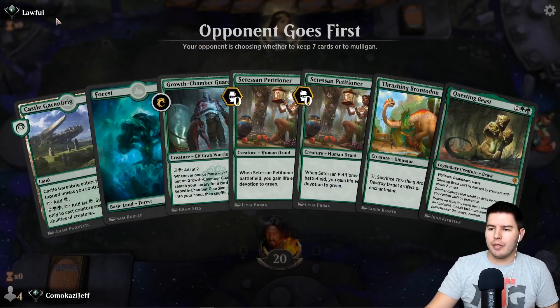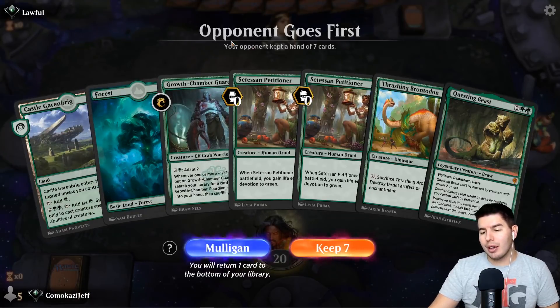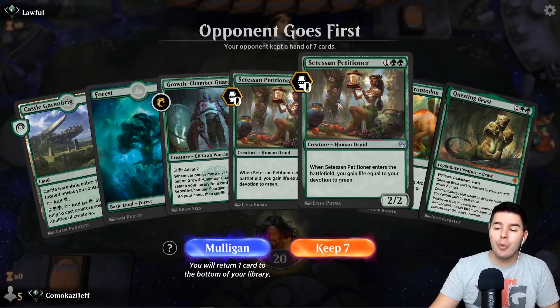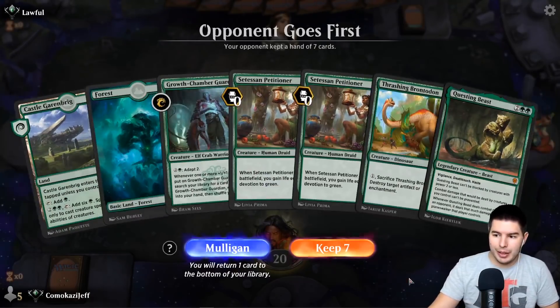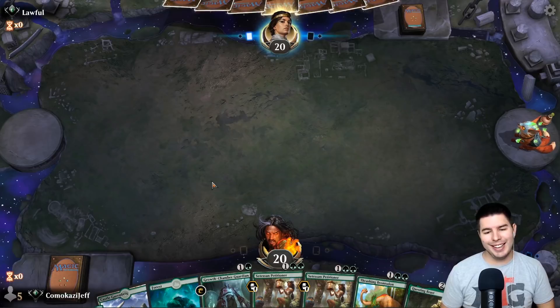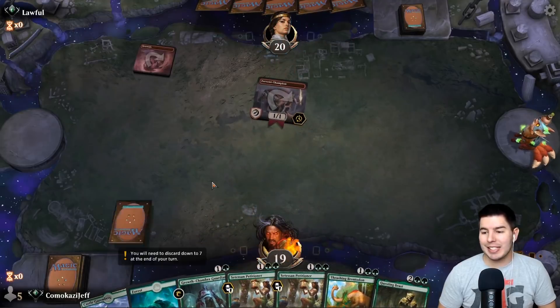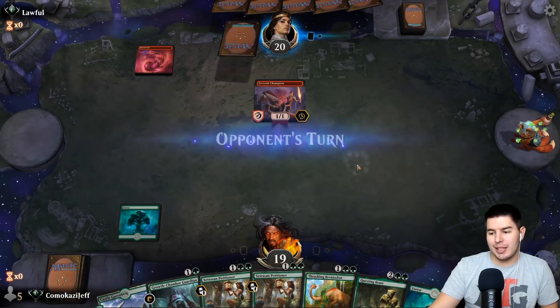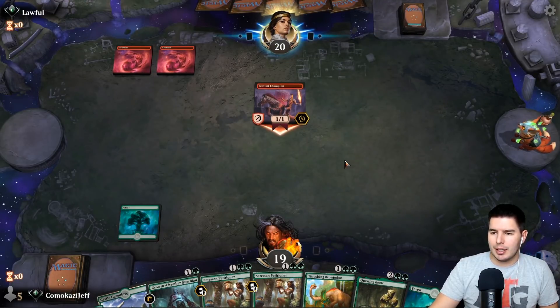Alright, we are up against Lawful — which sounds like 'awful.' This hand is interesting — we have a lot of three drops and not three lands, but we're on the draw so we should be able to hit into those. We have the way to stay in the game against mono red which is a Testing Champion or Petitioner to just keep gaining life. We have a really good curve if we do hit lands, so I'm gonna keep this.